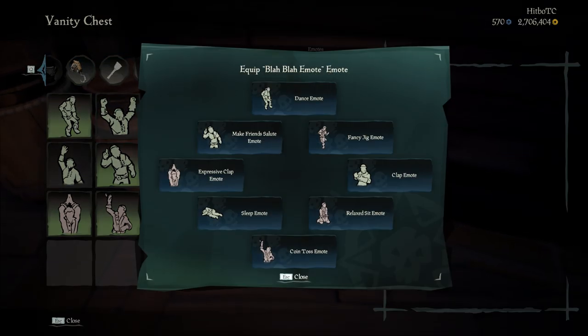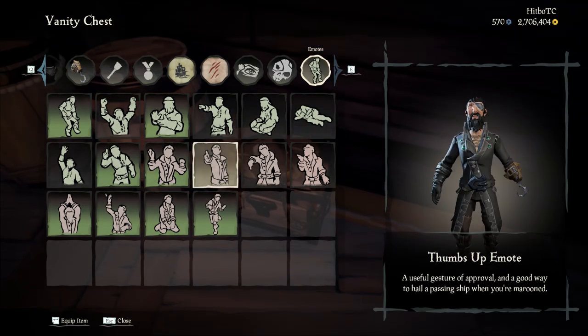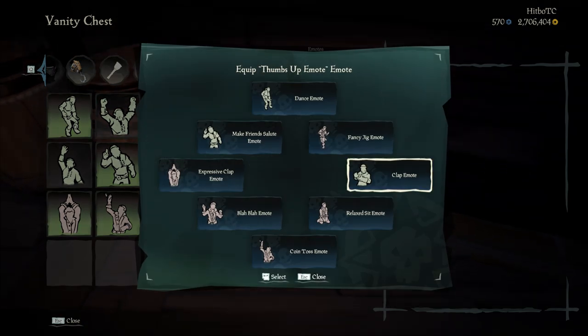To equip them, visit the vanity chest, select the emotes that you want, and put them on your emote wheel where you would like them.